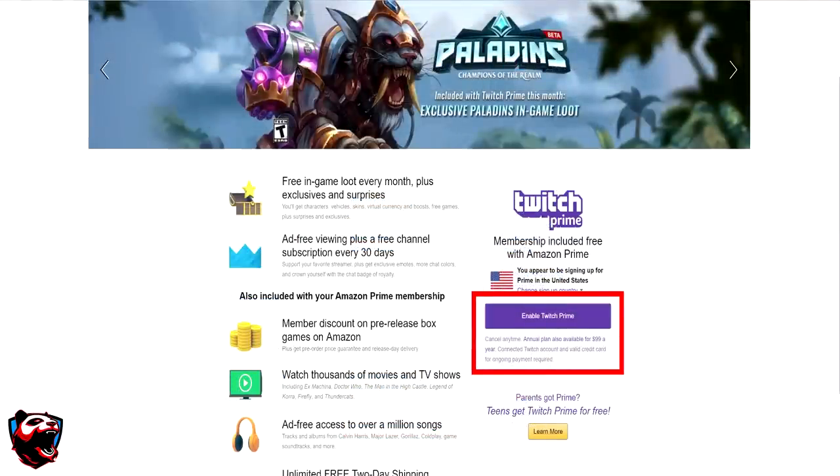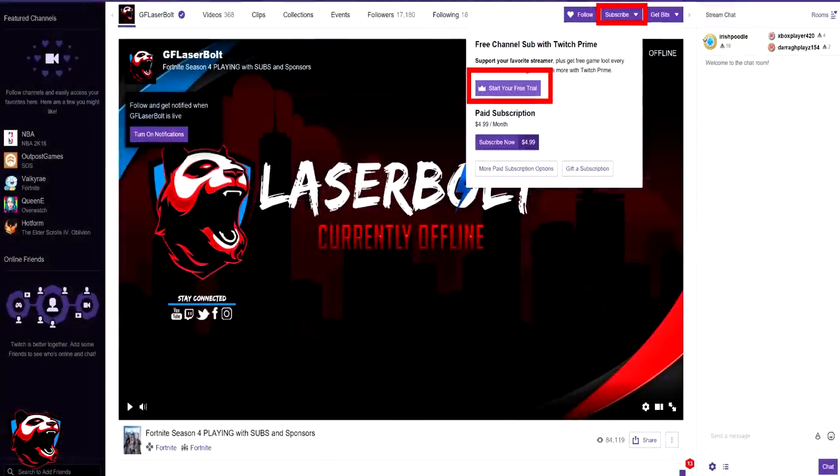Once the Twitch account is already linked in your Amazon account, you're then going to click on the link I left in the description, which will take you to this page. Once you're on this page, on the right-hand side, you're going to click where it says Enable Twitch Prime. You're then going to use your login credentials to link your account, and once you've enabled Twitch Prime, you will have a free subscription that you're able to use.